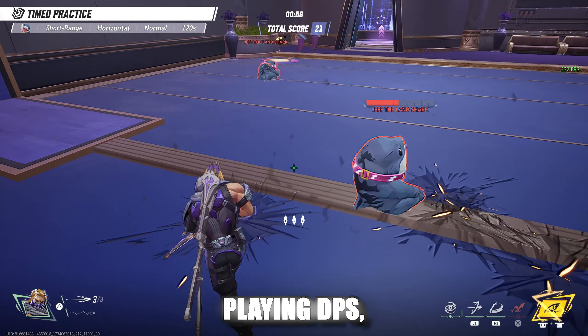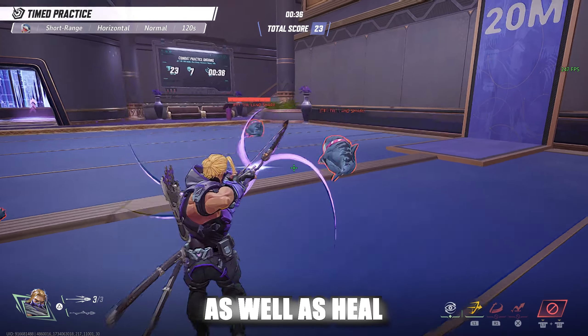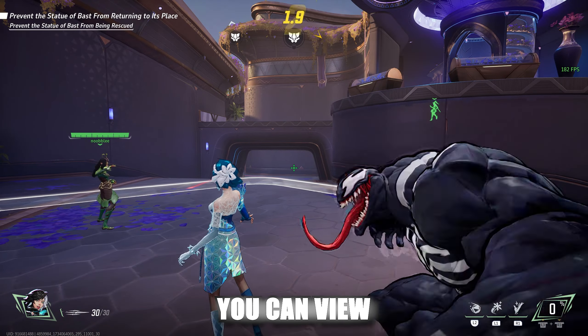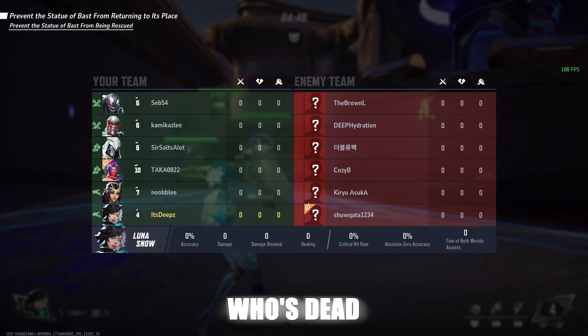This is a great area to practice all of your heroes. With the amount of people who love playing DPS, you need to be able to fill, so having a character you can tank as well as heal well with will definitely come in handy. Remember that you can also view your scorecard — you can see the current stats as well as see who's dead on your team at the moment.